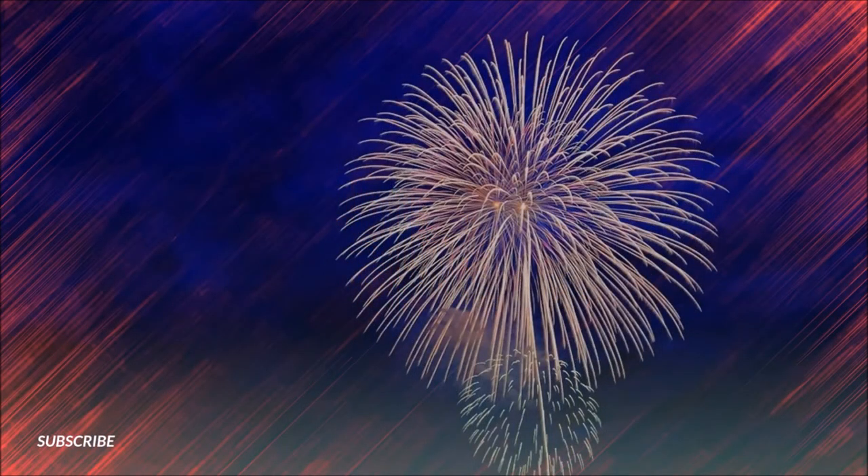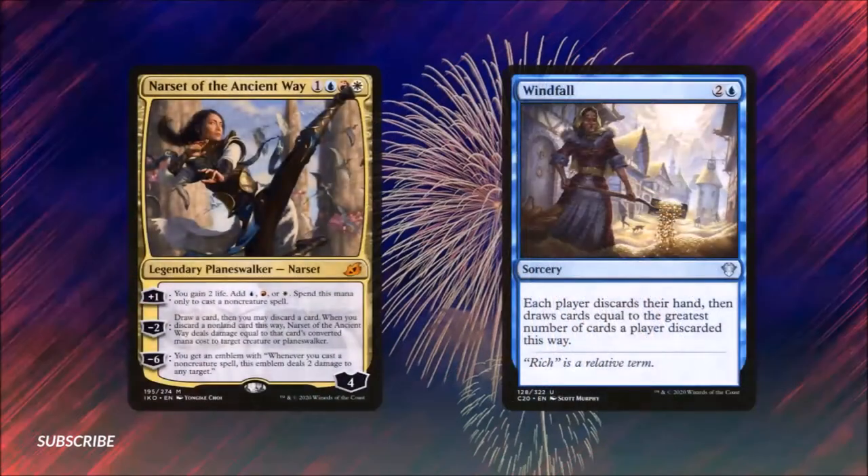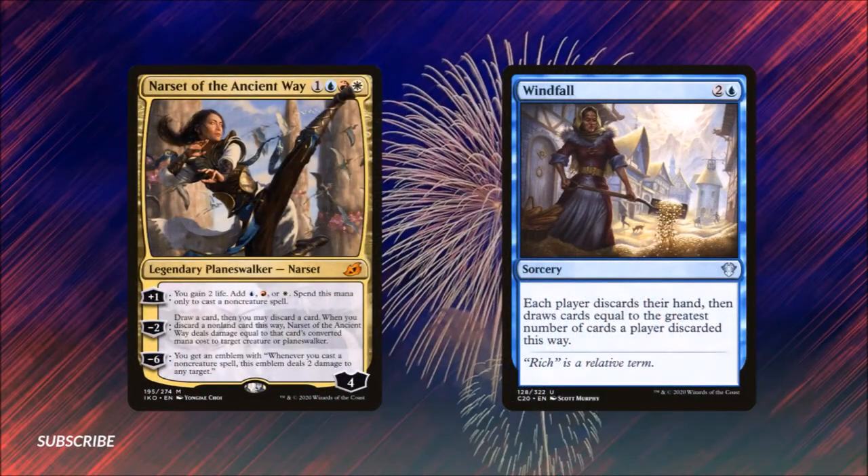In today's Oathbreaker deck, our revolutionary red, white, and blue leader is going to be Narset, Parter of Veils — set of the Ancient Ways. She costs one, a blue, a red, and a white mana. She enters play with four loyalty and she's a legendary planeswalker.